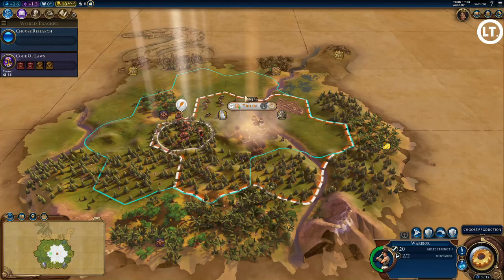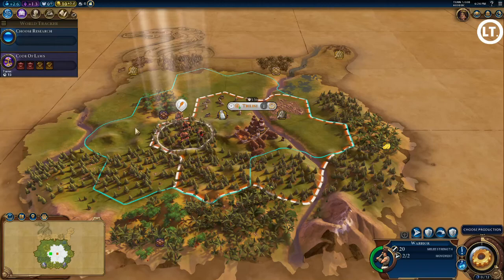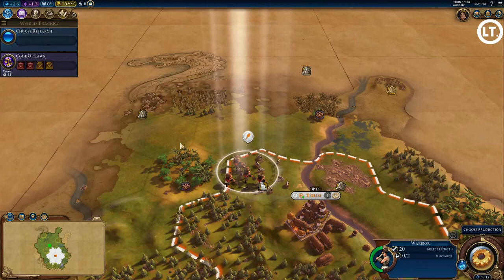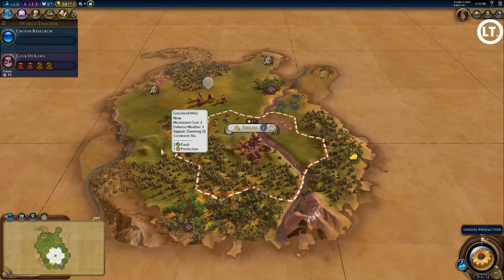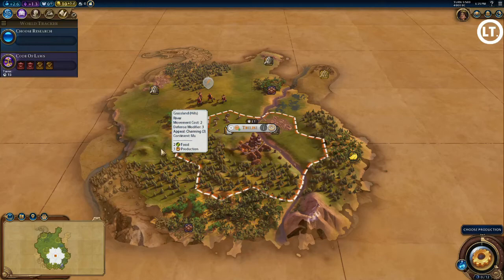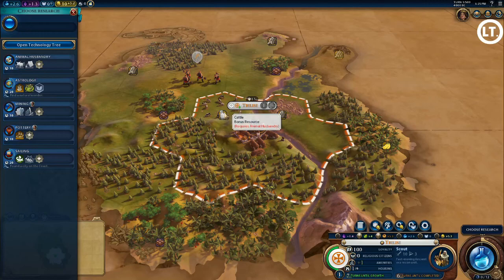I'm okay with this location, so I'll settle here. Tbilisi is my brand new capital. I'm going to try to cover as much territory as possible. There's a lot of stone around — if I get a pantheon, Stone Circles, the one that gives plus two faith for quarries, might be a very good way to go. As with all my new cities, I like to grow as quickly as possible, though that does hinder production.